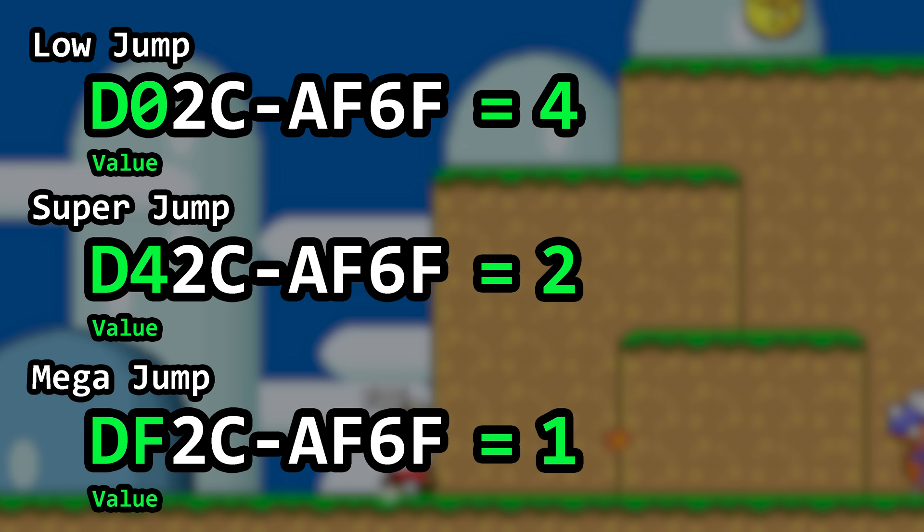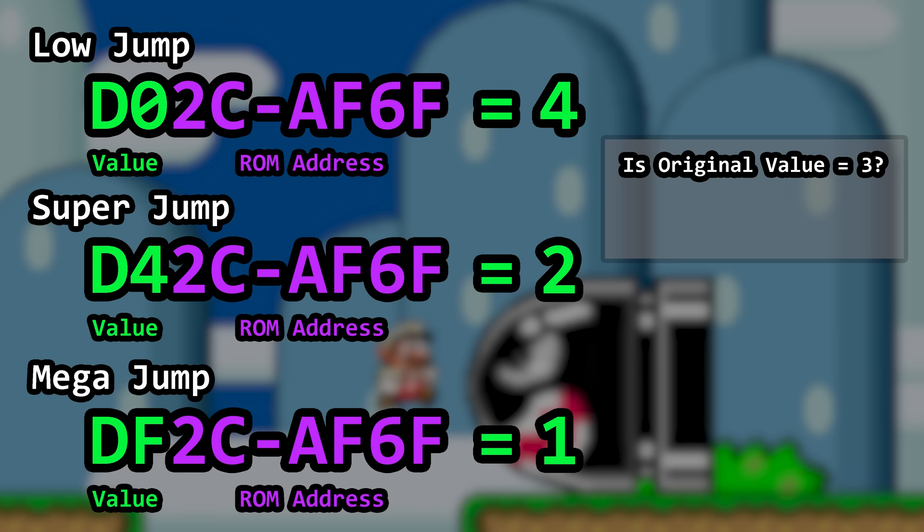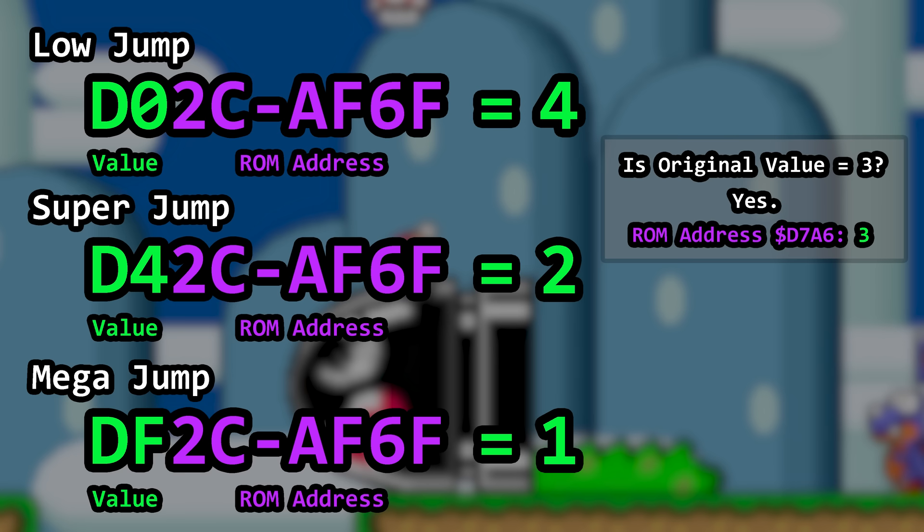If 4 indicates a low jump and is therefore less than the normal jump, and 2 and 1 are higher jumps than usual, it is reasonable to assume the unmodified jump value is 3. The remainder of each Game Genie code provides the location in the ROM that contains the default jump value we change, and we find a value of 3 in that location as expected.